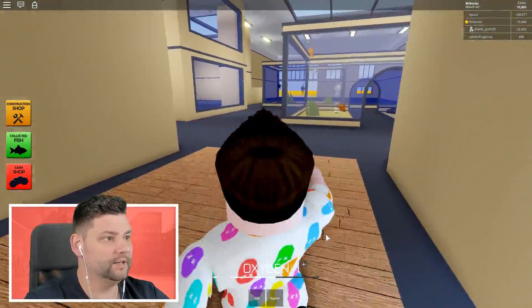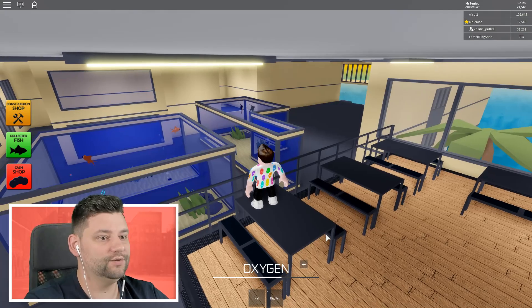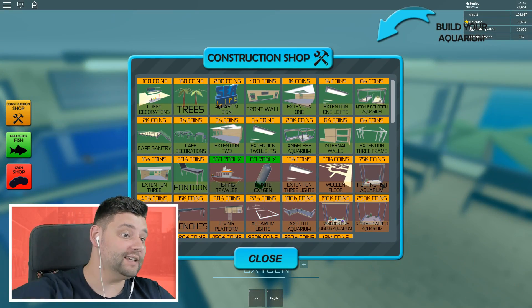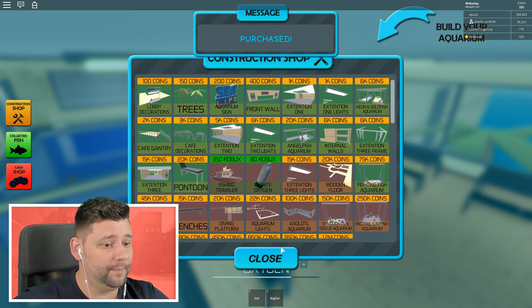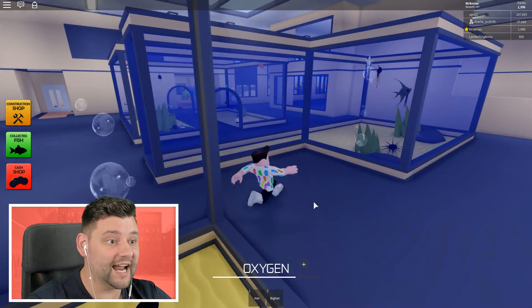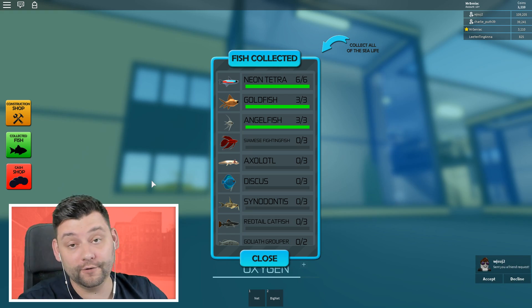I'm just going to run in. Should we go up the stairs to view it when we place it down and see if we can spot it? I'm in the viewing stage now. Construction shop — it's 75,000 for the fighting fish aquarium. I'm just going to wait until I've got 75,000. We've got 74,000 at the moment. Got it! So where is it? Oh my goodness me, that looks huge — that's the tallest tank we've got so far. It's beautiful. How many fish can we stick in there? We can have three. We actually know where they hang out.